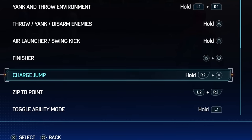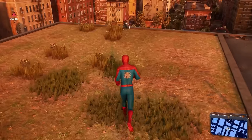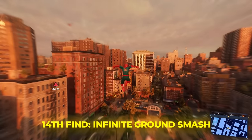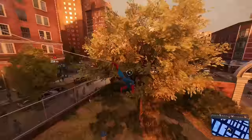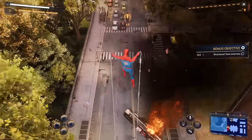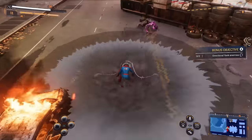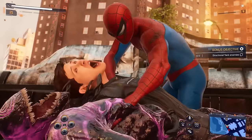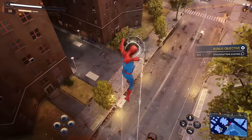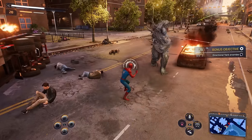You guys know you can make one of your shortcut buttons the charge jump — just tap left on the d-pad and jump straight up. You can pretty much use this shortcut to do an infinite ground smash, and it looks pretty goofy especially if you're fighting enemies. Let's find some enemies — look at this, instant destruction! I don't even know if I'm hitting anyone, but get out of there!